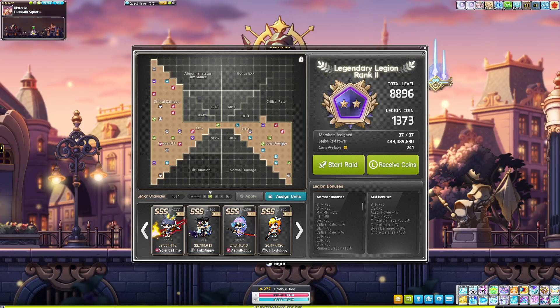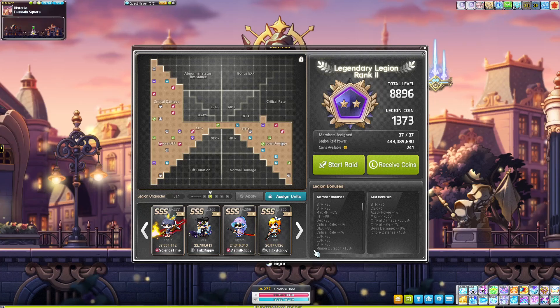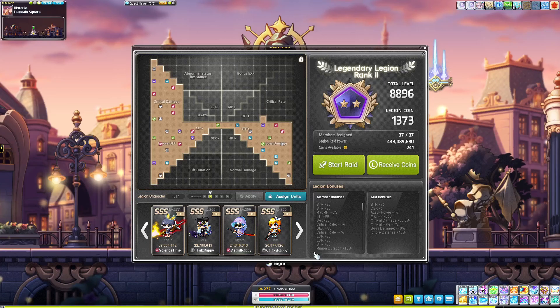Option three, which is the more min-maxy detailed one, is just choose a character that's going to min-max your Legion grid. I have every character to at least level 200 here, and the most important ones are Hayato, Jet, and Shade. I would maybe hold off on Jet and Hayato. Shade gives you crit damage — really good. Demon Avenger and Kana both give you boss damage. Beast Tamer and Blaster give you IED. If you need a little bit more crit rate, you get Marksman or Nightlord.